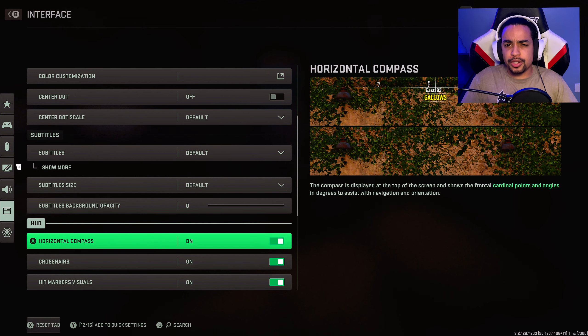You can take off your compass if you'd like, but since the radar doesn't work in this game without a UAV, I wouldn't recommend it. The compass shows when people are shooting, which can be useful. If you guys do thumbnail photos, turning it off saves you from cropping it out in Photoshop.